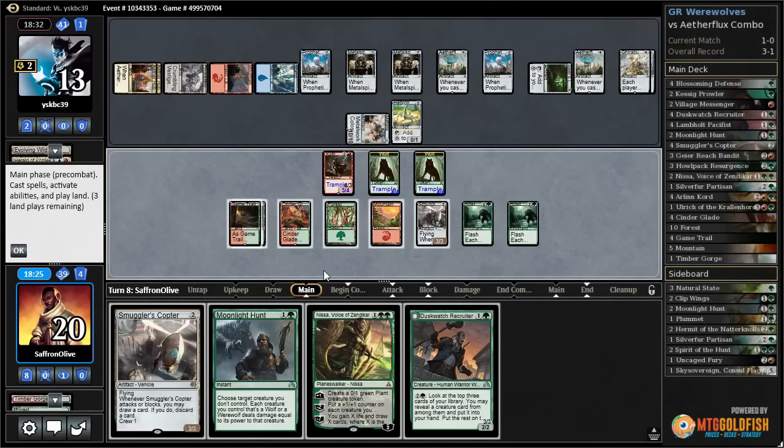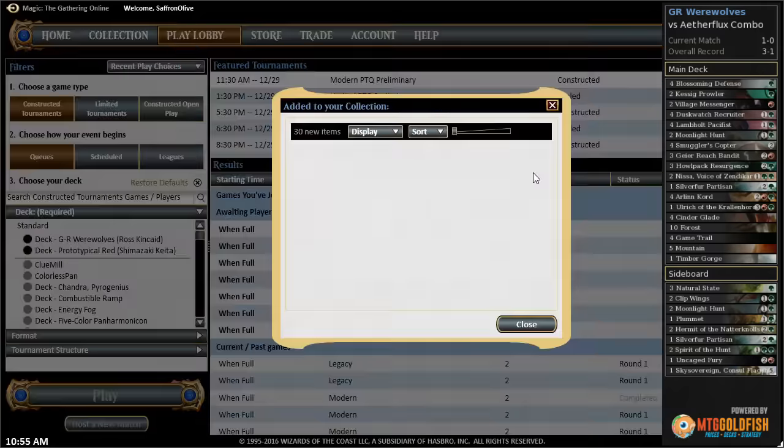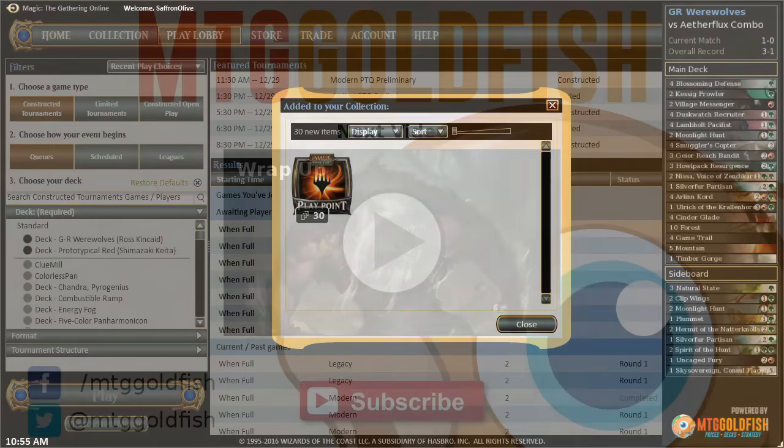We draw three. Can we win here? Moonlight Hunt targeting Hedron Crawler — are we really gonna win? Nissa — and our opponent scoops it up. Wow. Our opponent's not really playing a tier-one deck, but they had double Etherflux Reservoir on the battlefield for what felt like a million turns and we somehow still dealt enough damage to win. Well, that was a spicy brew but we'll take the win — jeez!